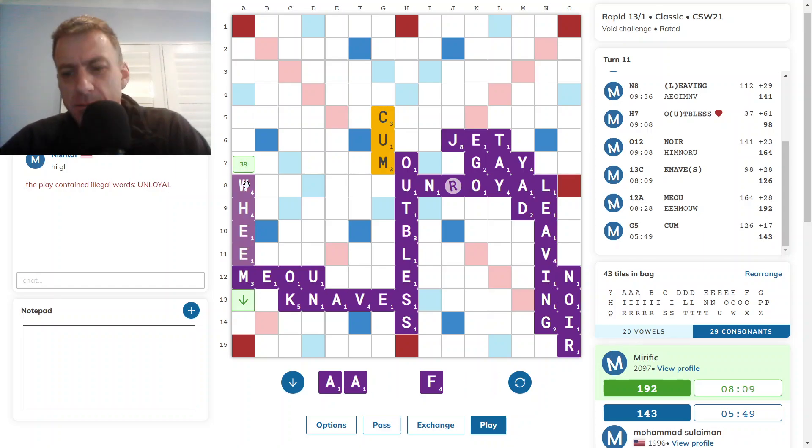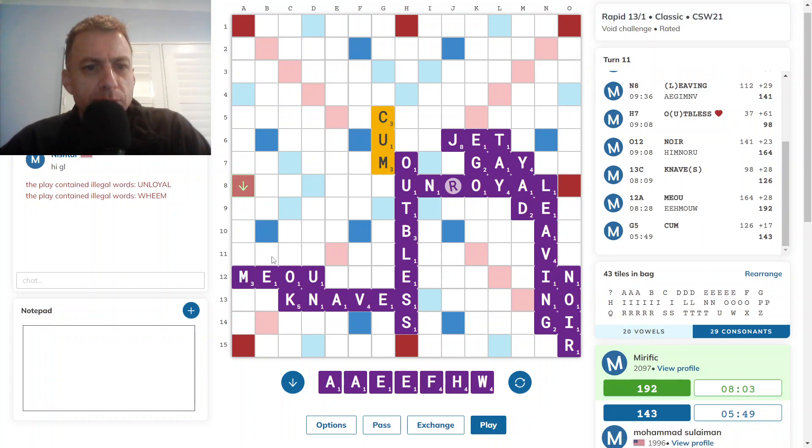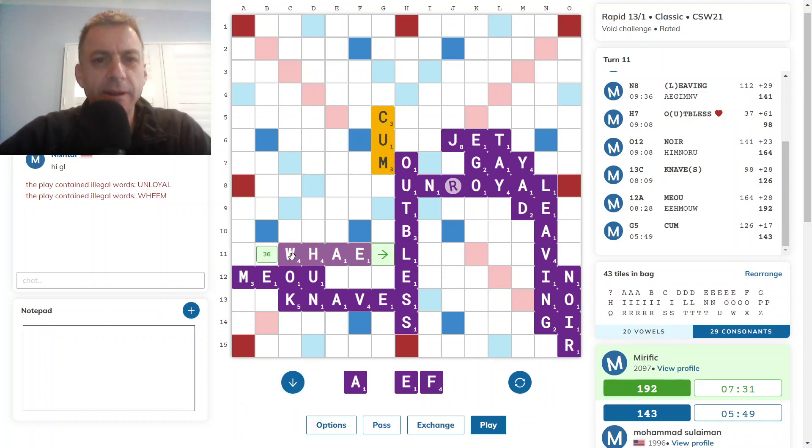I don't think Weem is good like that. So what about... that's 28. I do like the Way play — 36. Yeah, I'm going with this. And it does create an F hotspot as well.